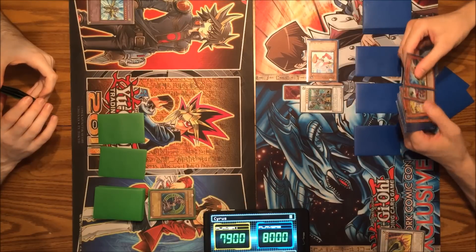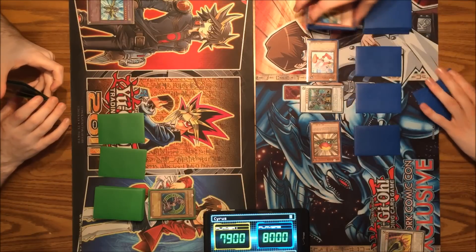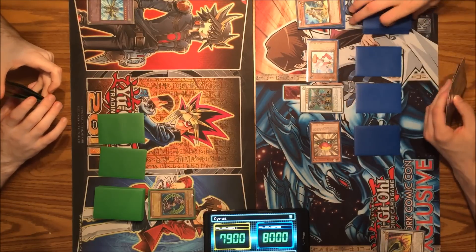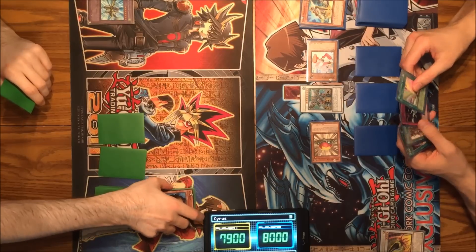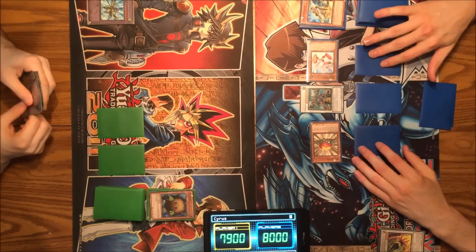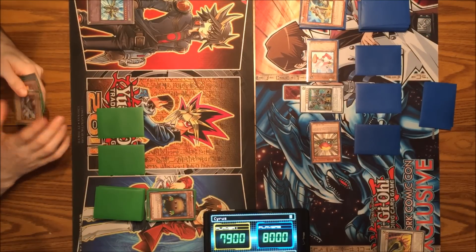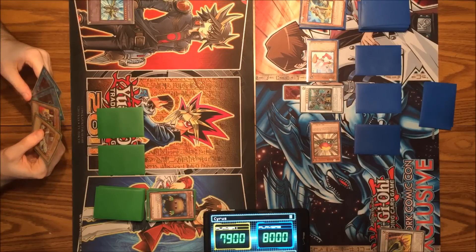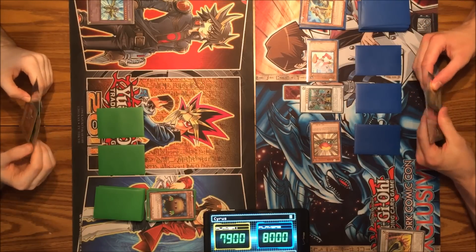I'll reduce Junk Destroyer's level by one to Special Summon back Level Eater. I'll attack for 2600. Saving yourself that damage with a trap. I'll end my turn. I'm actually a little surprised — you came out swinging with Black Luster Soldier and Dark Magician. I thought the game might have been over there, but fortunately I was able to make the Junk Destroyer play.